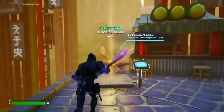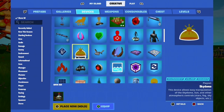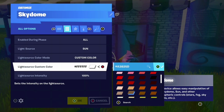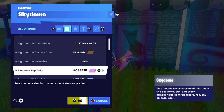The first thing you're going to want to do is load up the map. Then go into the device section and pull out a Skydome device, just like you would in Creative 1.0. Then press Customize Skydome, change the light source color to beige, change the light source intensity to 60%, and change the Skydome top color to pink.